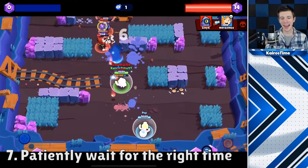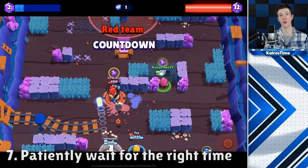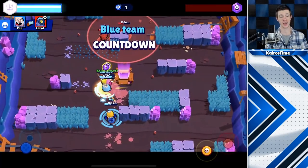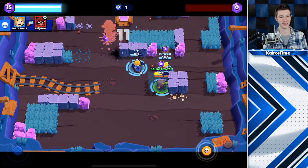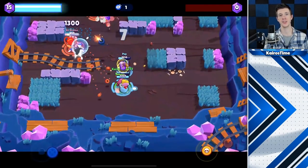You should play Gene passively and defensively while you wait for the right opportunity to attack rather than go for kills. Similar to Crow, Gene is a long fight brawler that wins by outranging and outlasting enemies rather than being the star player who gets all the kills. It certainly may not be as fun as playing other brawlers, but your team can dominate together if you're able to do this right.